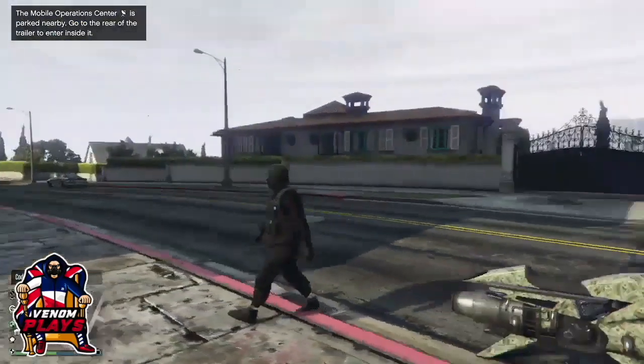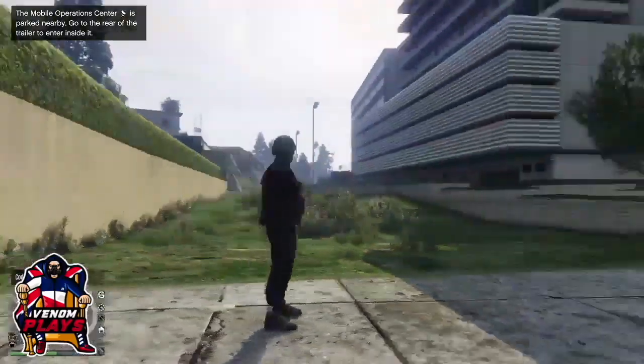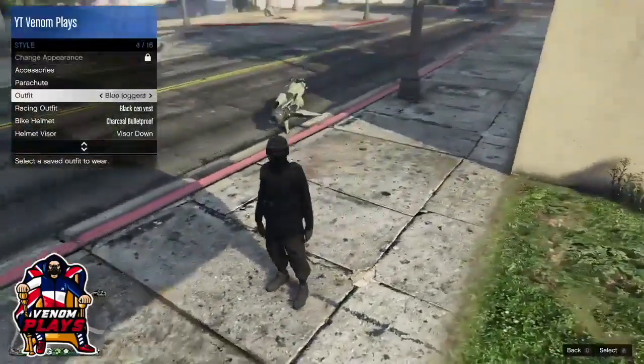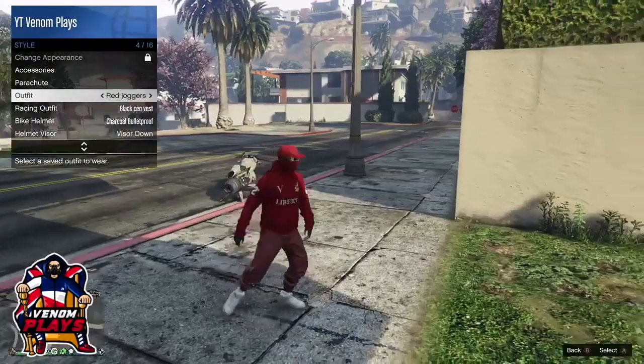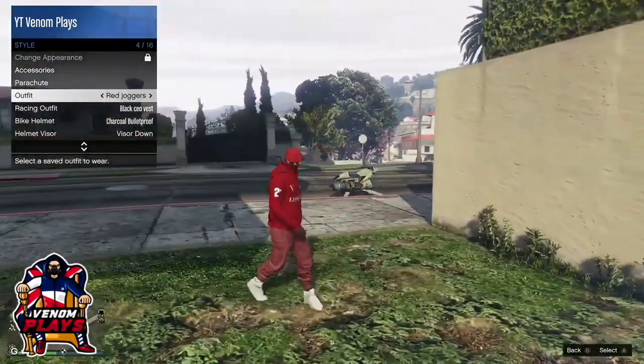Once you spawn back into online you will have the outfit on your character — and that is the glitch done! You now have the black joggers. You can customise this outfit as long as you don't replace the joggers when saving. You can also get the CEO vest with this glitch, as you can see in the gameplay, and you can also get the red joggers the same way as mentioned at the start. That's it for today's video — if you enjoyed it, drop a like and subscribe if you are new. Venomplays signing out, peace!